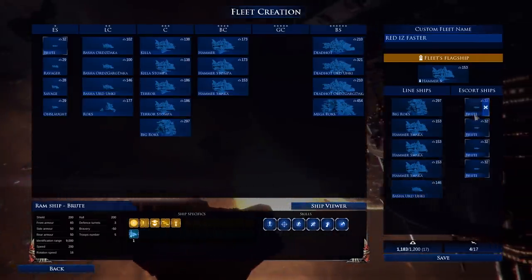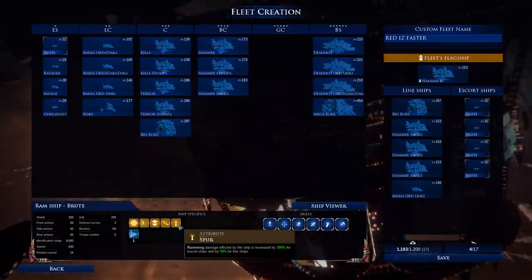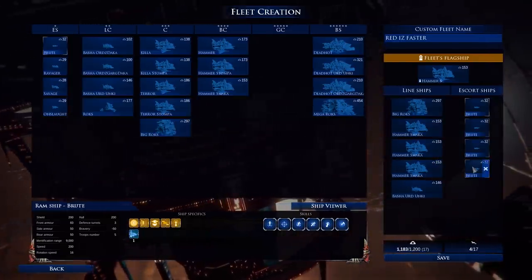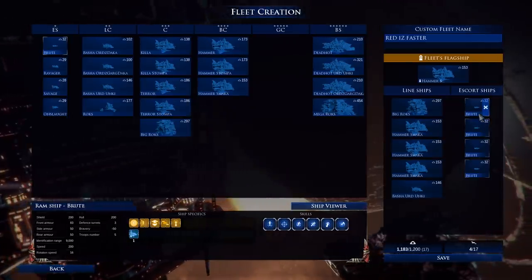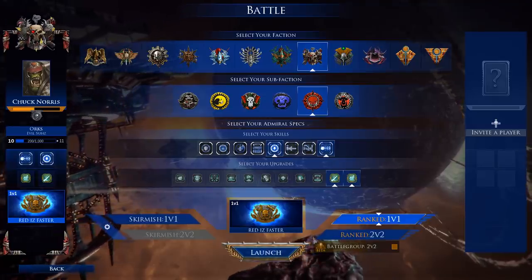We have four Brutes, which are ramming ships. The Spur upgrade increases ramming damage by 300% for escort ships and 50% for line ships. These guys just do more damage ramming. You can use them to grab objectives, and if you ram enemy escort ships it'll pretty much one-shot them. It's very, very good. That's pretty much the fleet overview.